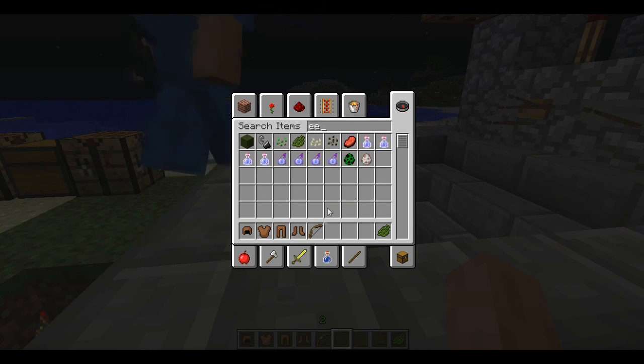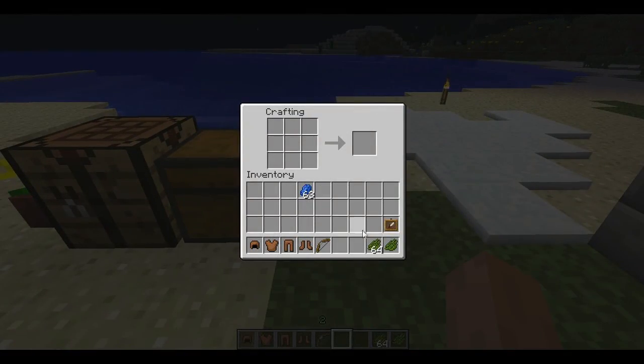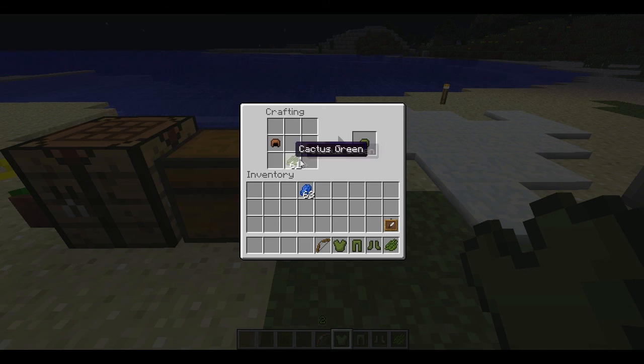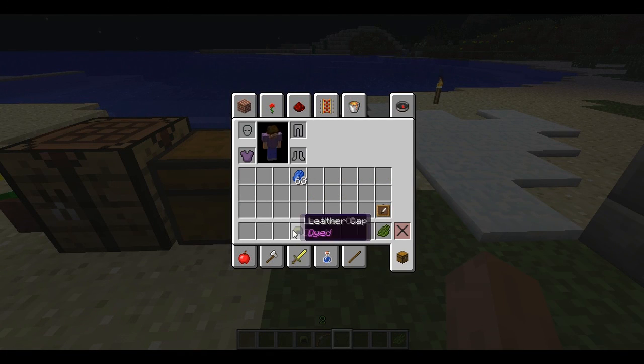On our server, we could start that. If you aim your bow and arrow straight up in F5 mode, it looks like you're doing a Superman.